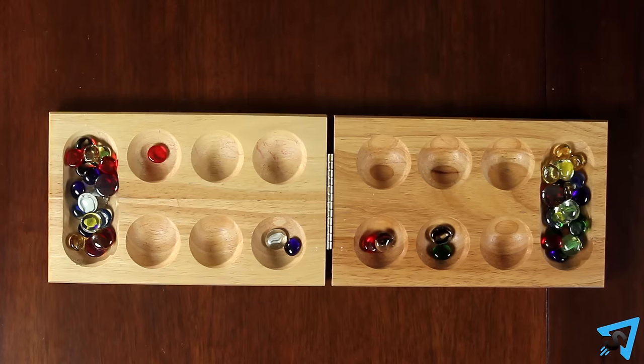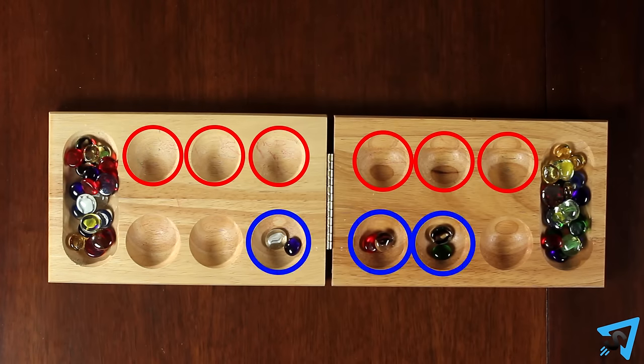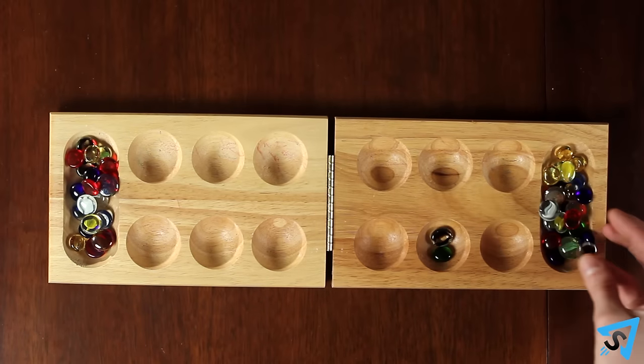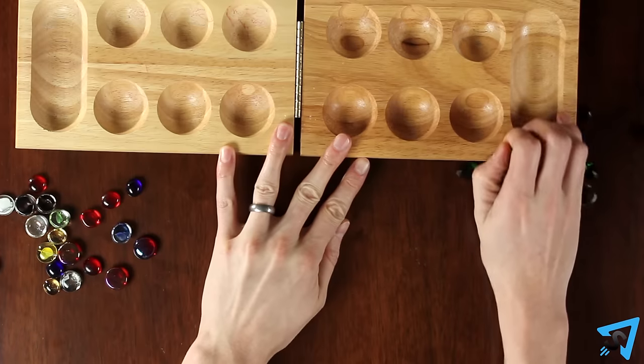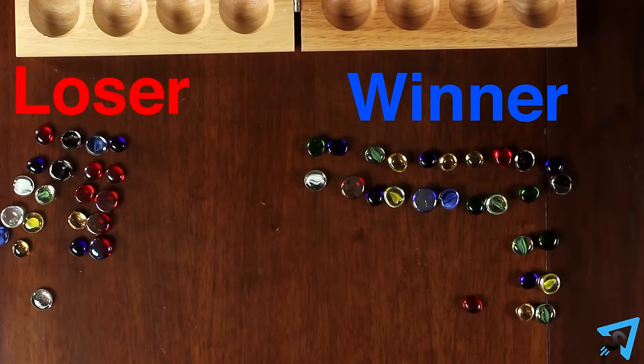The game ends when all six spaces on one side of the board are empty. The player who still has pieces on their side of the board when the game ends captures all those pieces and puts them into their Mancala. Count all the pieces in each Mancala. The player with the most pieces wins.